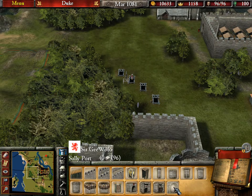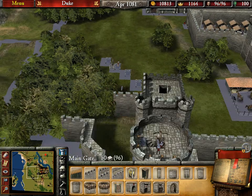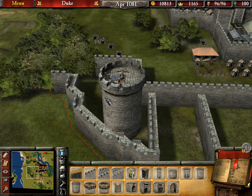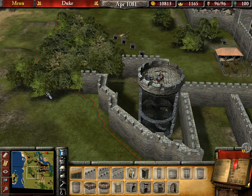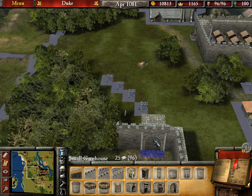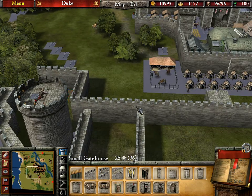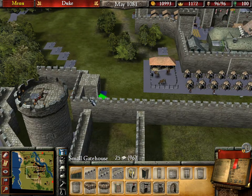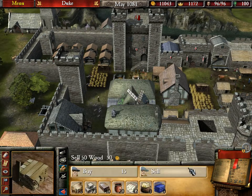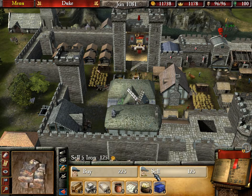Ideally I could have had a sally port, a main gate. I suppose I could still put one there. There's some stairs to get there. The stockpile is full, my lord. I'm gonna need a gate — in fact a small gatehouse will do. A small gatehouse. The stockpile is full — great. Right, what can we sell? Wood — I don't think we're in need of any wood now. I can sell some of this, I suppose.